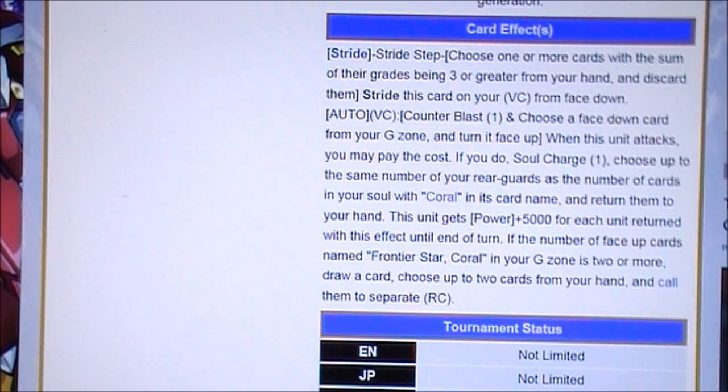VC. Counter Blast 1, choose a face down card from your G zone and turn it face up. When this unit attacks, pay the cost — if you do, soul charge 1, then choose up to the same number of your rear guards as the number of cards in your soul with Coral in the card name, and return them to your hand. This unit gets power plus 5,000 for each unit returned with this effect until end of turn. If the number of face up cards named Frontier Star Coral in your G zone is two or more, draw a card and choose up to two cards from your hand and call them to separate rear circles.